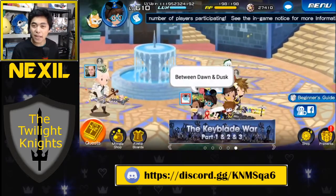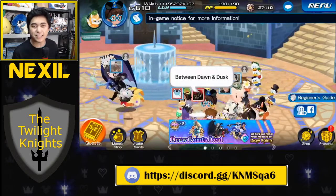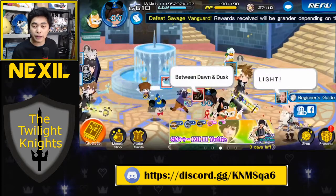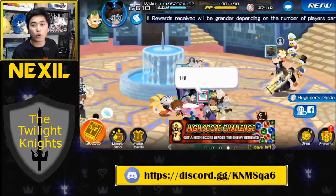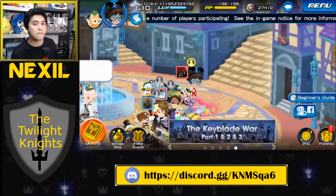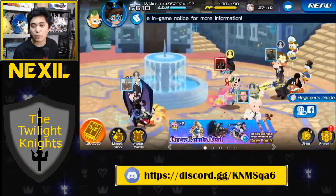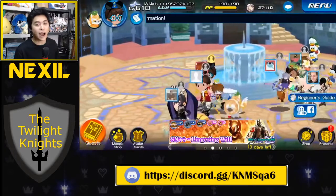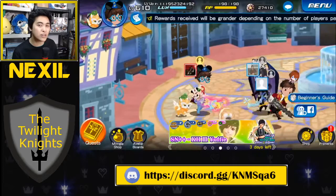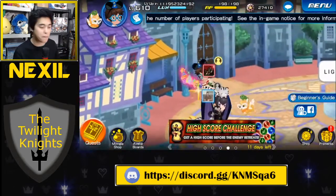Hey, what's up everybody? Nexel here. Today we are playing Kingdom Hearts Union Cross, and we're going to be talking about jewels management — essentially how I earn jewels and how I save jewels to make sure I always have enough for big events like Anniversary that's coming up right around the corner. Keep in mind my play style: I buy VIP maybe about once a month. I don't buy VIP every week, so this is more of a guide for free-to-play players and occasional, maybe once-a-month VIP players.